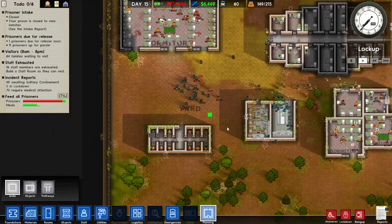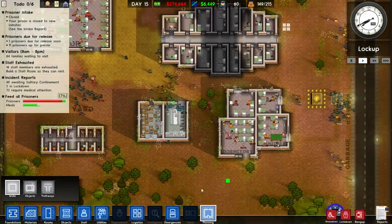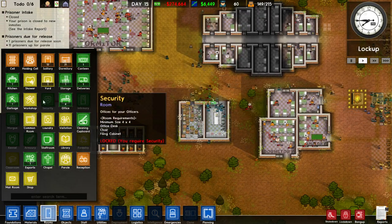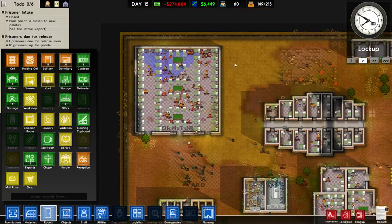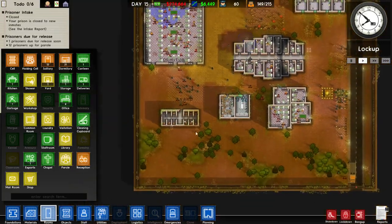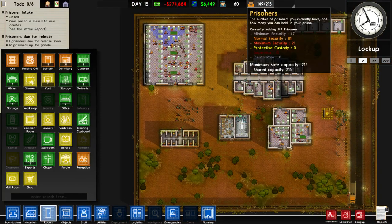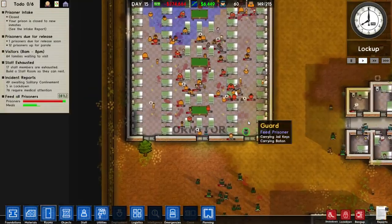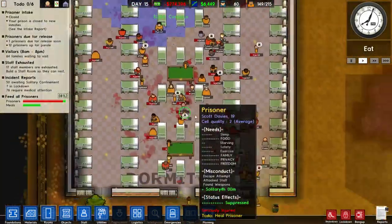Usually 132 is about the maximum I'd get in my entire prison when you factor in all the other rooms — visitation, armoury, staff room, chapel, kennels, morgue, security, infirmary — you start running out of space. So although we don't have anything else built here and went just for dorms, we have a total capacity of 215. It doesn't work, as you can see from all these injured people awaiting solitary.